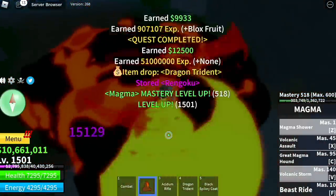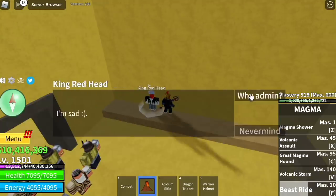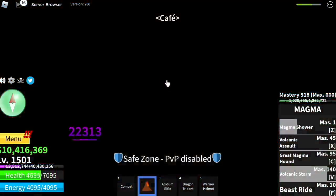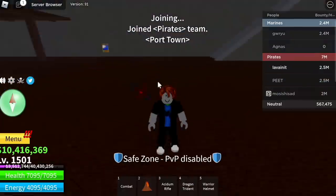Don't forget to do the Coliseum Quest. Talk to King Redhead, damage Indra until half HP, go to the Green Zone and talk to the Mr. Captain. And that's it — 3rd Sea.